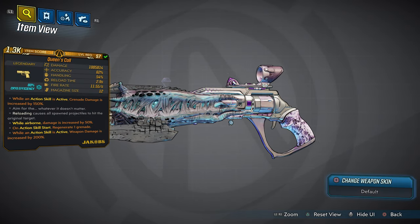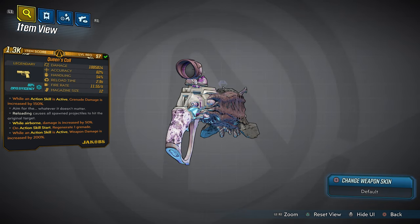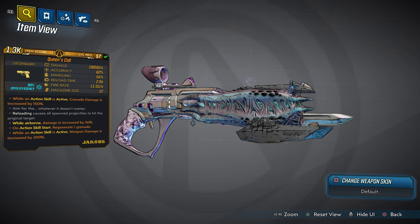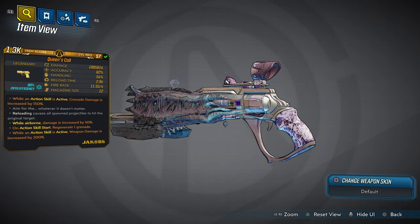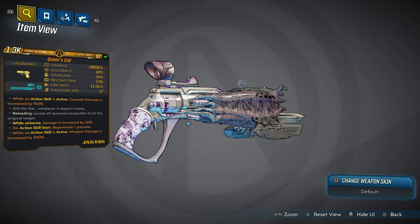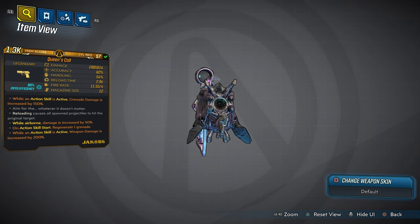This weapon took about 3 days to get perfect. If you want to get your hands on this Diamond Queen's Call right now, all you gotta do is hit the subscribe button and turn notifications on. The first 3 people in the comment section with their PSN ID will get this weapon for free. If you are on Xbox, you can also get this weapon for free by putting your gamertag in the comments. If you miss your chance to get it for free, you can also purchase it with the link in the description below.